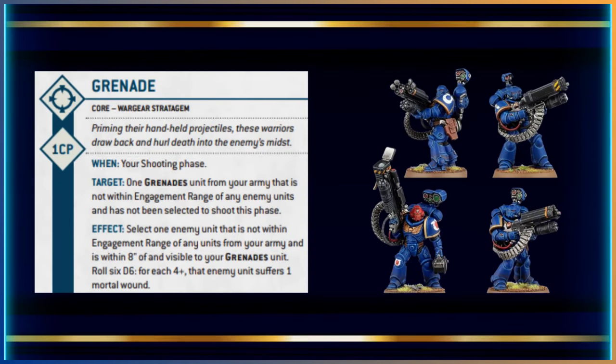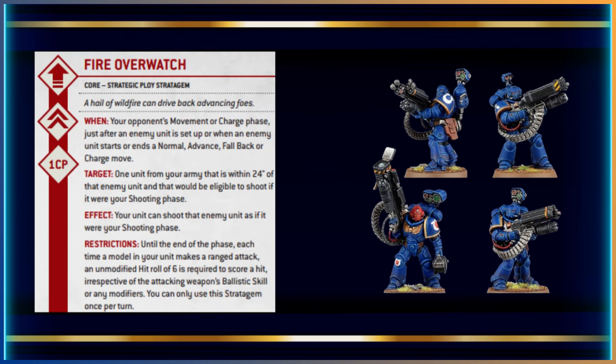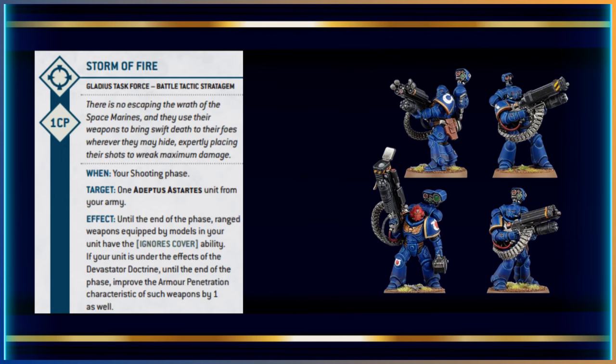For synergy: the grenade stratagem was already covered. Fire Overwatch is another core rules stratagem worth using here because of the sheer number of attacks — imagine a 20-Termagant unit charging, that's a lot of shots for just one command point. From the Gladius Task Force stratagems, Storm of Fire lets you ignore cover, and if you haven't stayed stationary you can use it for that bonus. In the Devastator Doctrine it also adds AP to your weaponry, which really helps the Castellan and Super Frag launchers that otherwise have no AP.